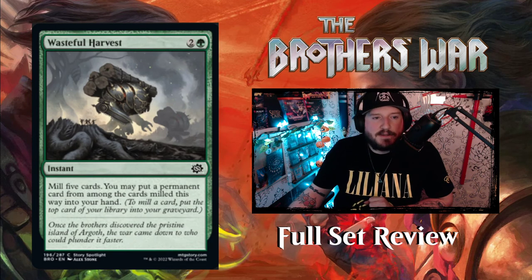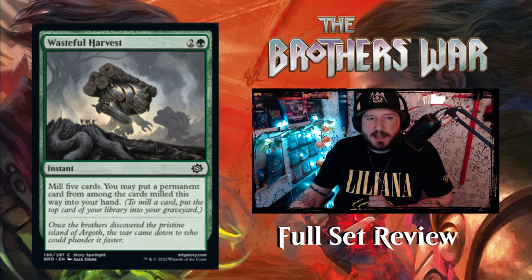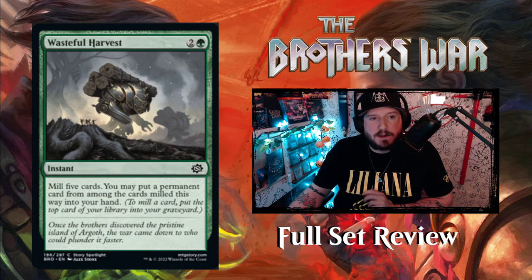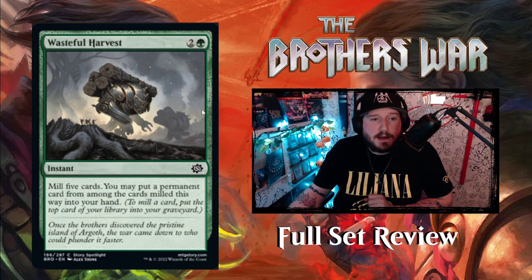Next up we have Wasteful Harvest — 2 and a green for an instant. Mill 5 cards; you may put a permanent card from among the cards milled this way into your hand. This is also good because you need land cards in your graveyard to fuel Titania. There have been a few green mill cards so far, so the plan is there.